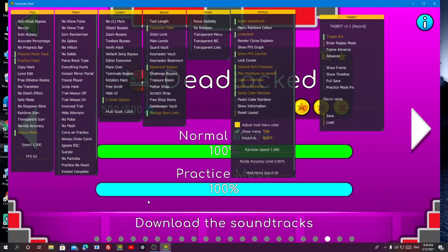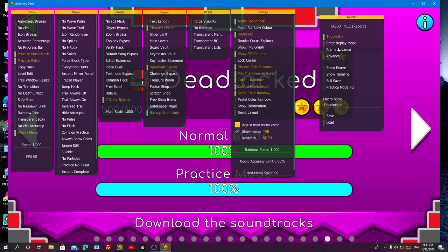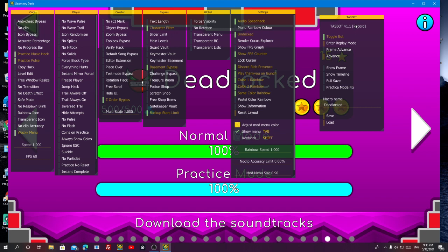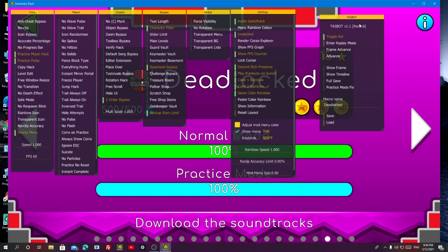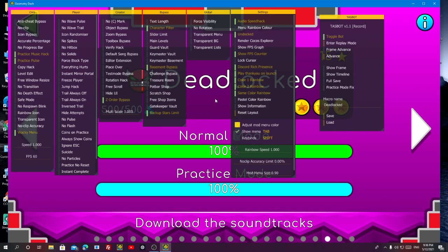Let's go right into a level and bot it. I'm going to choose Deadlocked for this showcase. I'll type 'deadlocked', go into the level, and start recording. Make sure you are in record mode, not in replay mode. I was accidentally pressing Caps Lock — just make sure you are in record mode, and let's get right into it and bot the level.